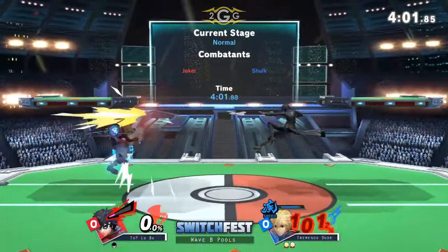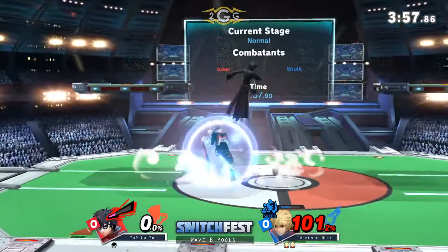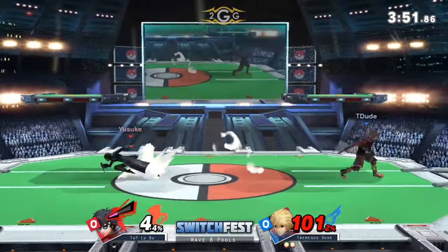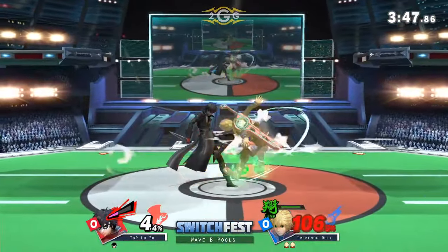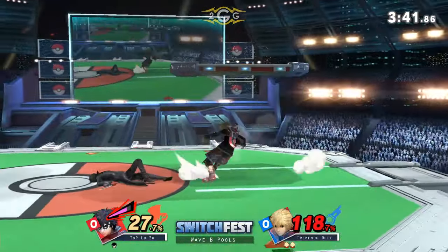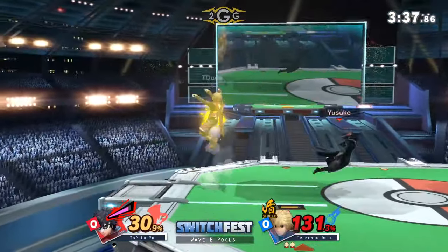Interesting — kind of let TremendoDude just get back onto the stage for free. Just jumping around the platform to give off some kind of threat, but really didn't put any fear into TremendoDude. He has such a big lead here, so what he's looking for is a whiff punish, but also approaching Joker with a back air because he knows how disjointed that is. Unfortunately for LuBoo, the up smash is not going to be the right call-out, and that forward smash — he does take Shield Damage.